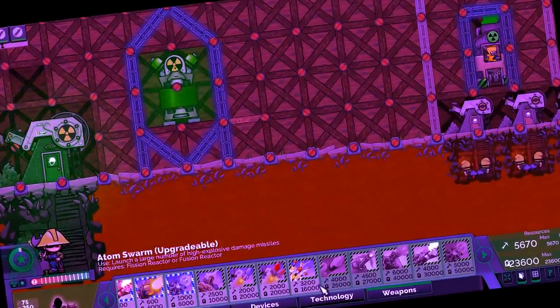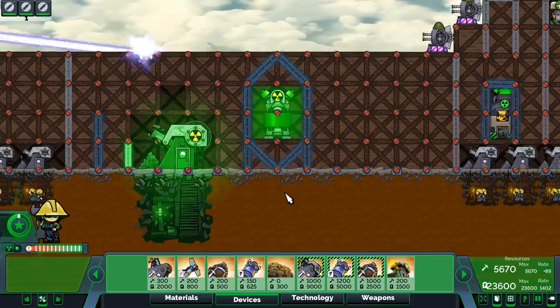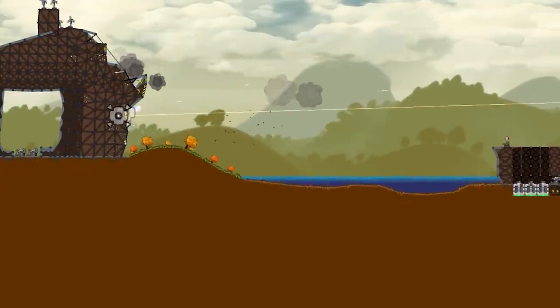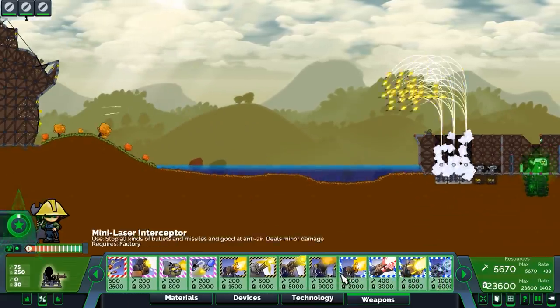Everything is unlocked! One option increases energy production but consumes metal; another increases large metal storage capacity but consumes metal — very heavy. Oh no, they've got super lasers! That is bad news — we need to get our nuclear-powered arsenal up and running.